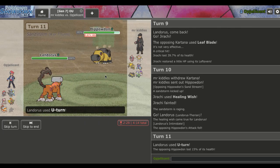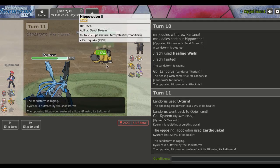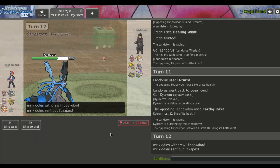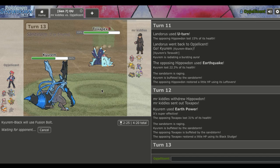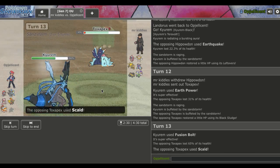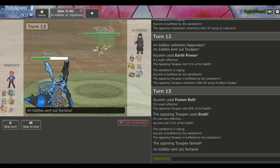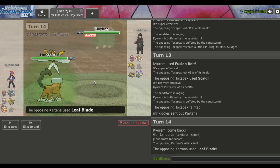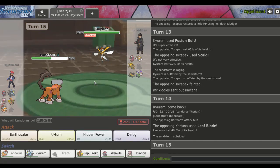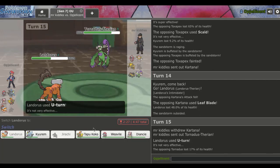He goes out into Kartana. If he's SD, we don't actually care, so I go out into Jirachi. He goes for Leaf Blade - so this is probably Scarf, and it's a crit which is not great. I can Healing Wish my Lando back up right now - that's looking like a decent play. I go Lando and U-turn out to keep it in the game. Now I'm gonna start putting some pressure on this team with Kyurem Black. He goes for Earthquake which is totally fine.